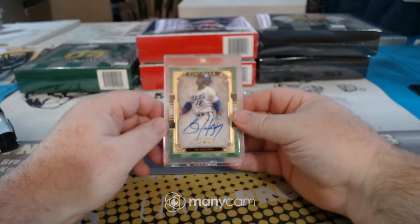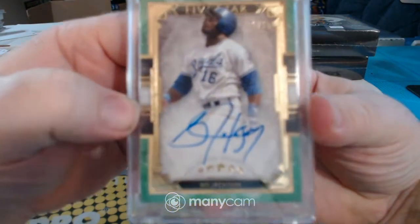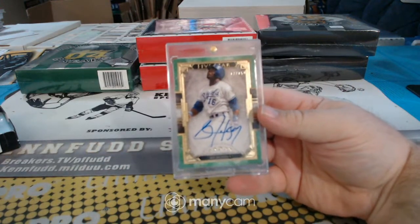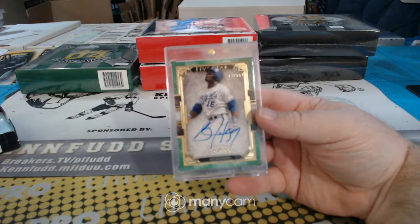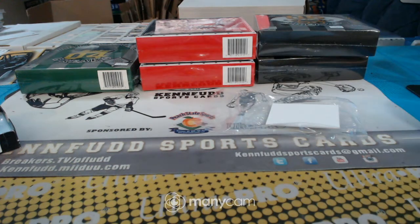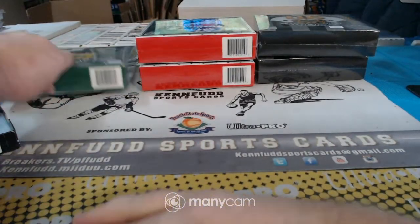Bo knows the Royals — 13 of 15, Bo Jackson in a Royals uniform, on-card Five Star. That goes to the Royals. Second box of baseball.